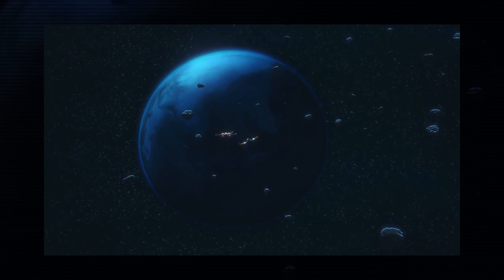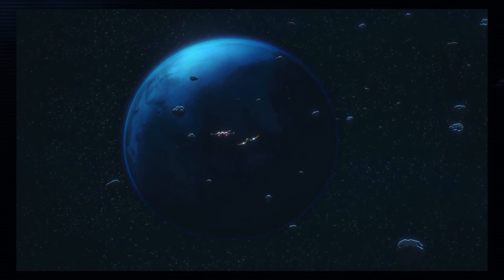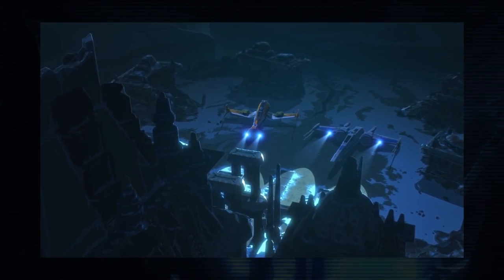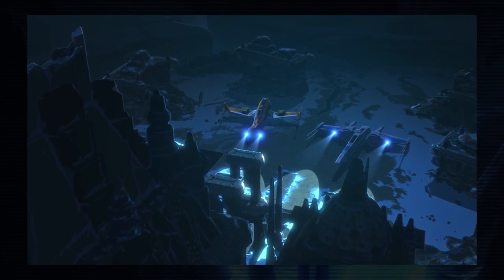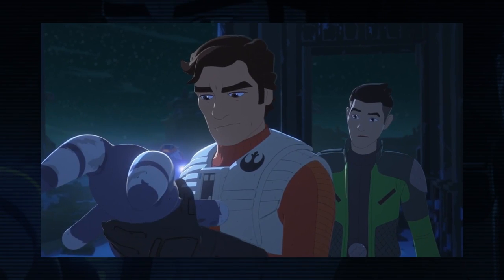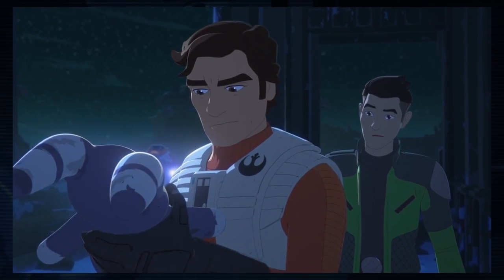There was also an inhabited planet in the system, and the villagers were all slaughtered except for two children who escaped. Beyond just being witnesses to these experiments, I could see the First Order using them as slave labor to help speed things along. Then once they successfully learned how to core a planet, they eliminated all the witnesses.